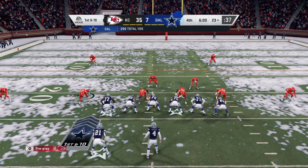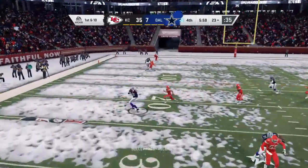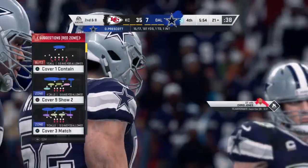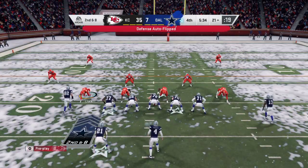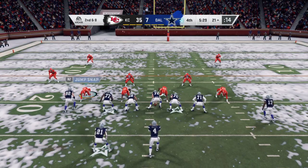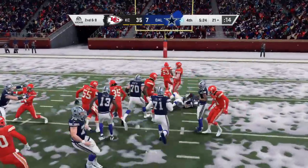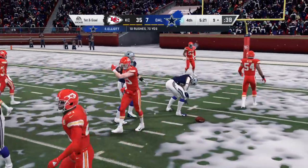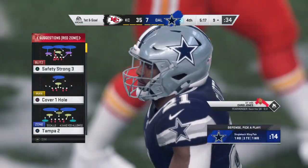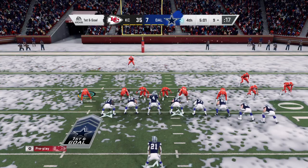After a good run by Zeke, another first and 10. Out of the gun, here's Prescott — completes it to Jason Witten, taken down at the 21 after a gain of two. Tenth carry now for Elliott — he gets it inside the 10 to the nine. They didn't give it to him much for the first three quarters, but when they have he's been efficient. Maybe they ride him more here down the stretch.